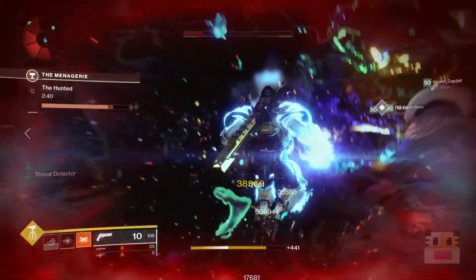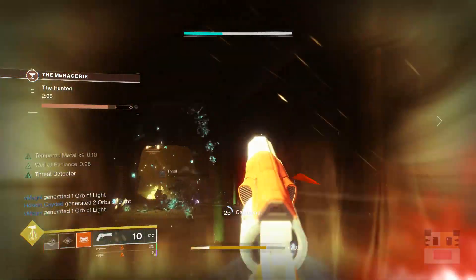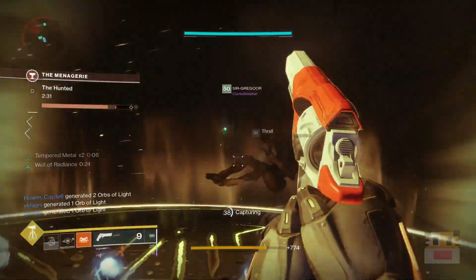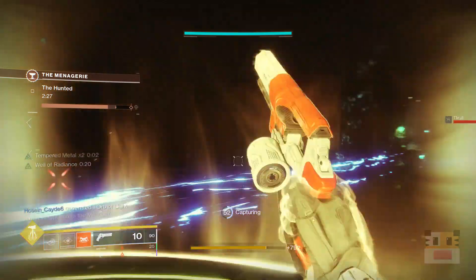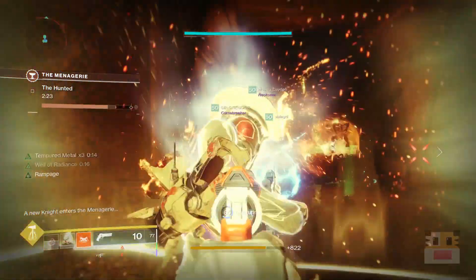If you want to go out there and get a full set of recovery for that new opulence set, you can do that. You can literally choose each piece you want, especially with that new glitch where you can get the Menagerie chest multiple times in a row by going to a new area and coming back within the roughly 300 seconds you have. You can literally get everything you possibly want.